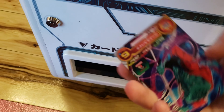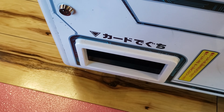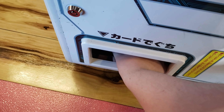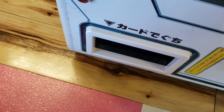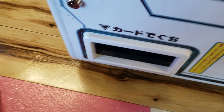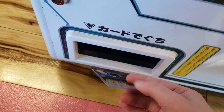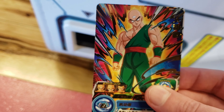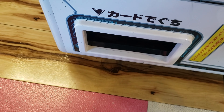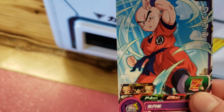First card is a Legit for two. Number two we got a Goku monster, pretty basic stuff. Number three, showing you how the cards come out of the machine - that's a two-star TN. So two ones and one two-star so far.